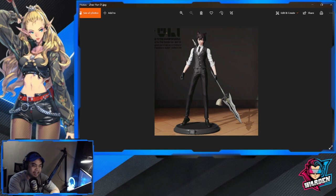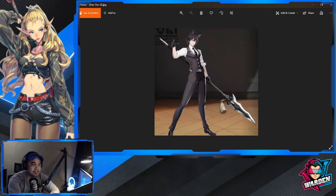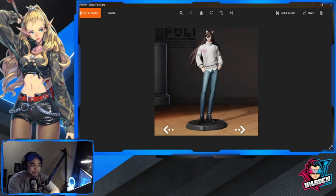Next is Zhao Yun — he's like a valet with his spear. Funny doing valet duty while holding that spear. Here is the 2D version.